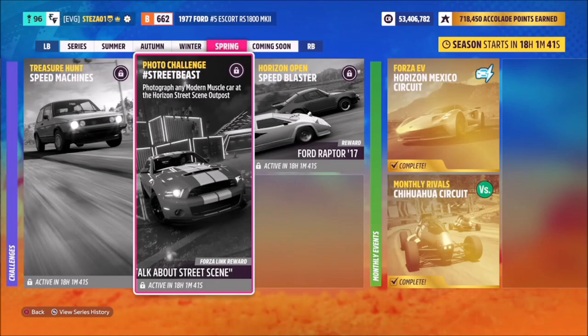Hello and welcome back to the channel. This week's photo challenge guide is called Street Beast, which wants you to photograph any modern muscle car at the Horizon Street Scene Outpost. So without further ado, let's go and pick out a modern muscle car.